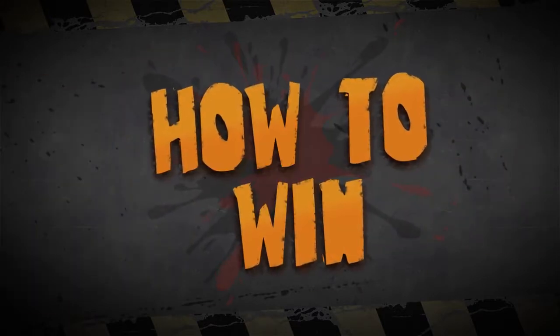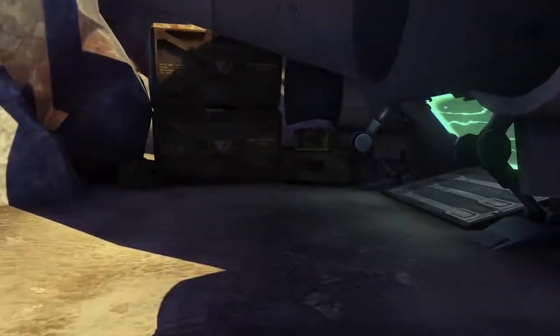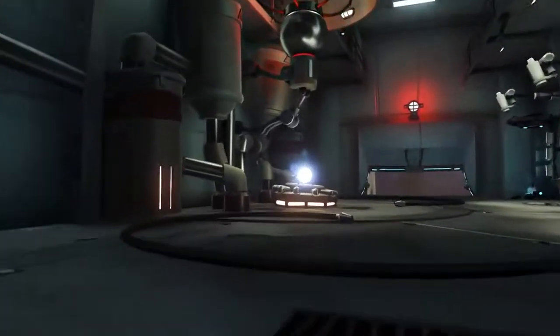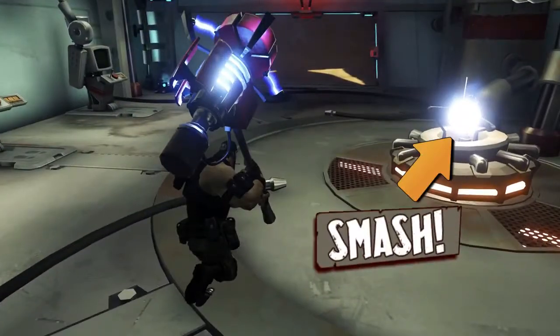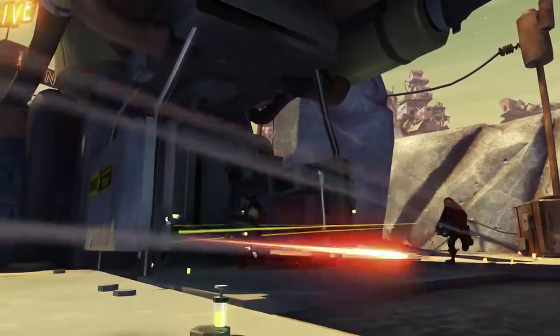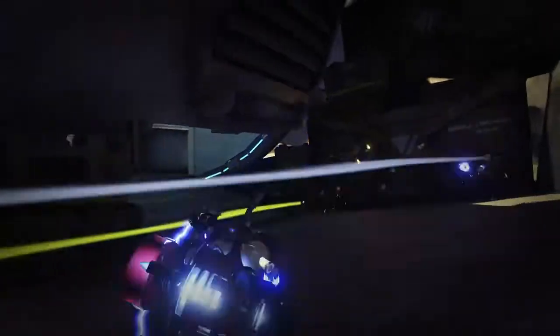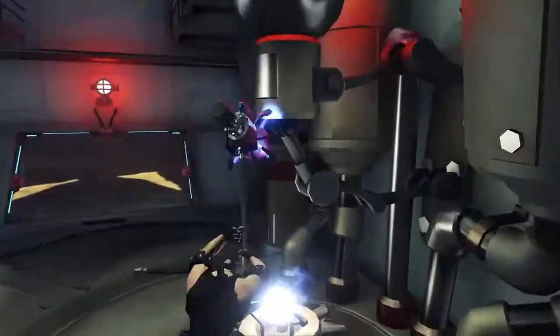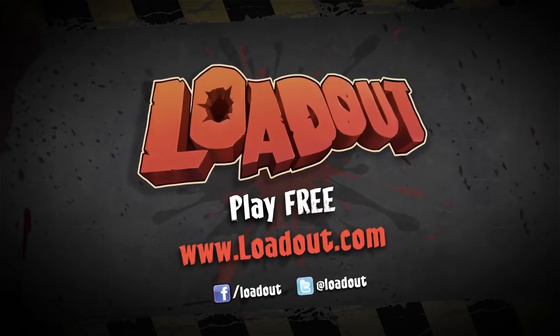So how do you win Annihilation? First, you have to raise your team score by completing the objectives. Scoring enough points will lower the shields on the enemy's dropship. Once the shields are down, it's all about blowing up the dropship by smashing its power supply. You have to steal the enemy hammer and charge it at your base. Then you must fight your way to the enemy dropship and smash the power supply with the charged hammer to trigger a massive explosion. So give Annihilation a try in Exhibition — just remember, you're going to have to play as a team to win.